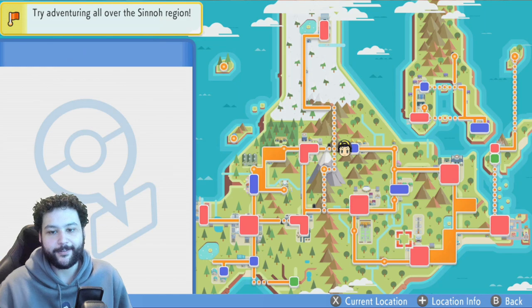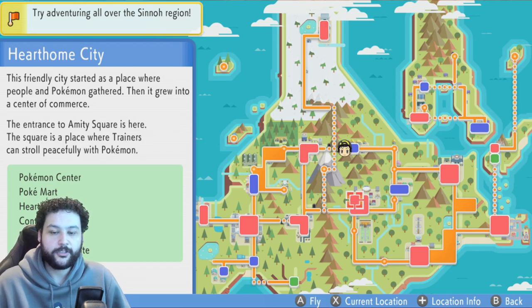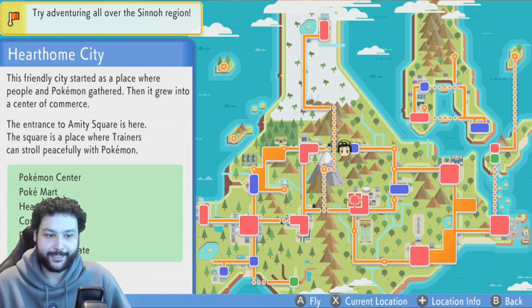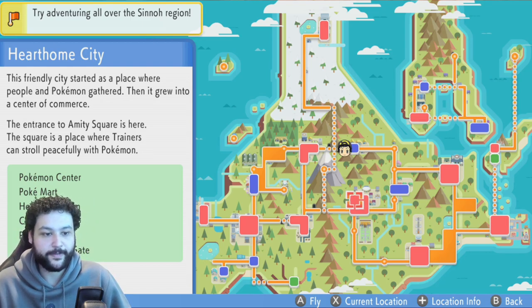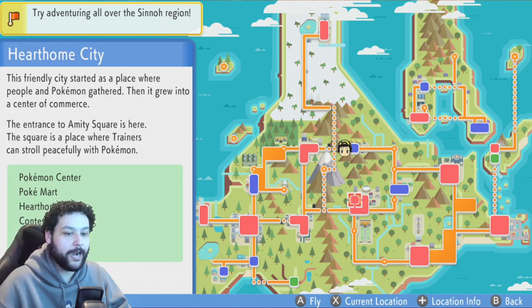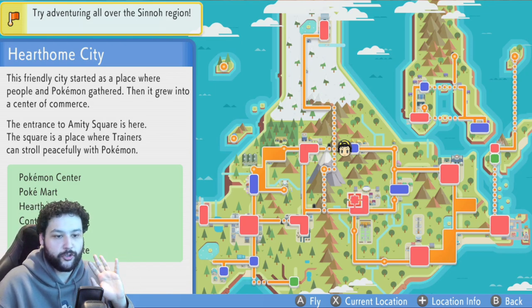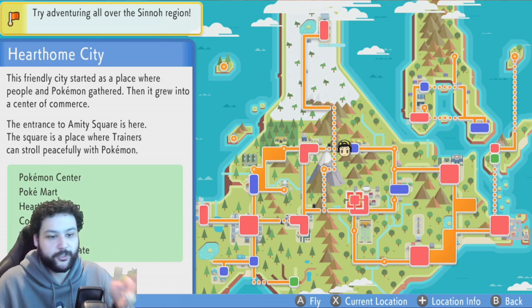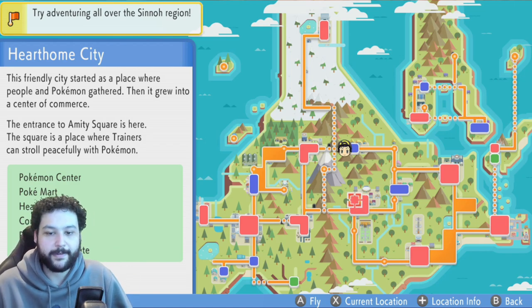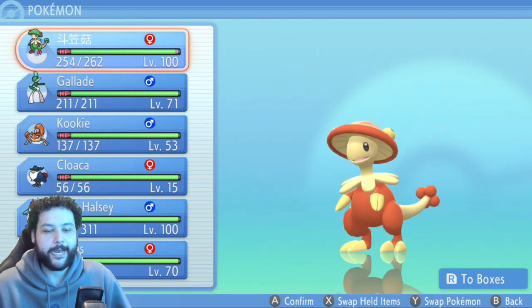Now we can do the glitch. We can Fly to any town — use the right stick to navigate the menu, not the left stick, as that could mess up the glitch. We're going to hit A then X. Because you have Fast text speed on, mirror my movements: A, then X. When we fly to the town we also want to get into the Pokémon menu, so we hit A, then X, then A again, and navigate to Pokémon.